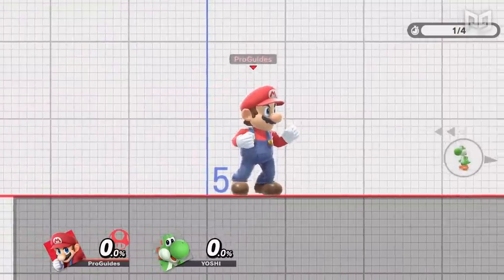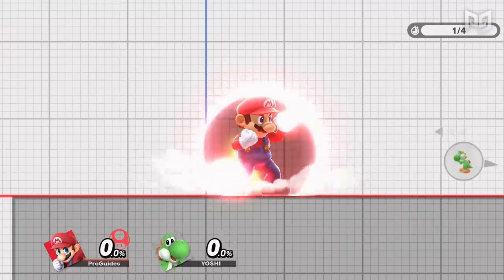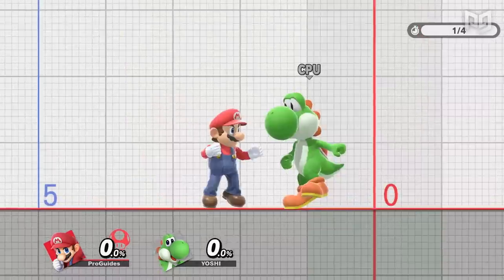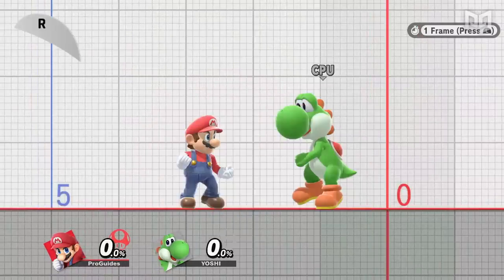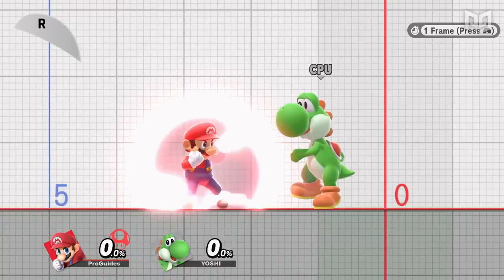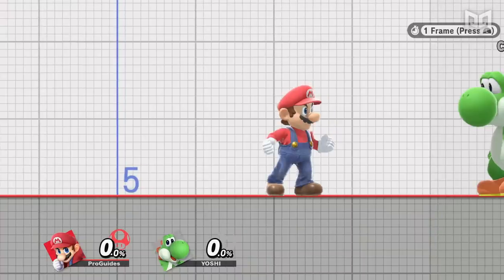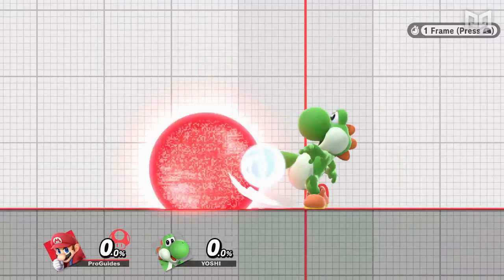The most obvious and commonly used defensive option in Smash is, of course, shielding. Shielding envelops your character in a bubble, or in some cases an egg, that protects you from any attack that connects with it. Upon pressing any shield button, your shield will be active and can defend you on frame 1, which is the quickest any action can come out in Smash. Don't be fooled by the animation though, because the shield bubble itself isn't visible until frame 2 if no attack connects on frame 1.